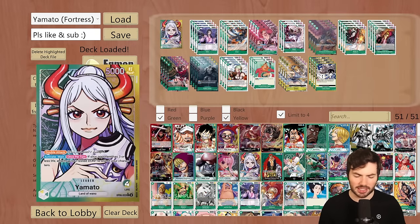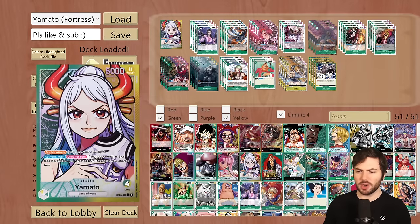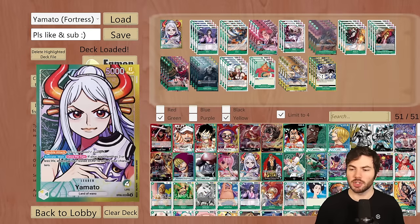Obviously Gekko Moria is probably the best leader to come out of the set, but Yamato is not far behind with just how potent it really is. Typically though, you're going to be playing this very much like brain-off, go burr, and swing at your opponent and try to rush them down before they can establish anything — basically asking for cards out of their hand. However, with this build, we're taking it for a little bit of a different spin, and this is the fortress build for Yamato.